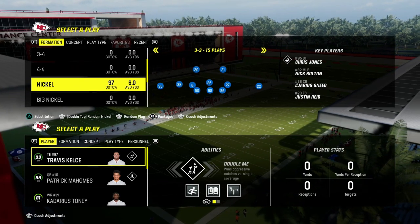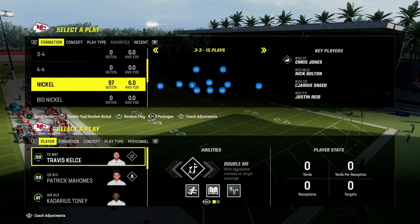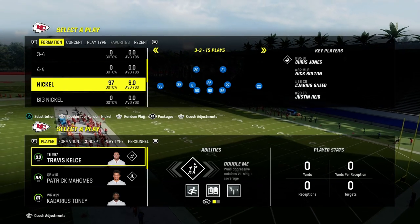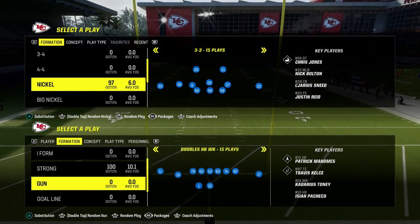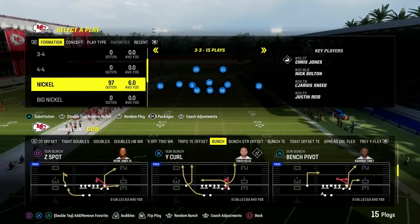It is in the 46 defensive playbook, and we just released a full defensive e-book out of the 4-6 defensive playbook covering the nickel 3-3 cup formation. I believe it is the most versatile day one defense in Madden 24, and it contains, in my opinion, not only the best coverage defense, but also some of the best pressure concepts in the entire game.